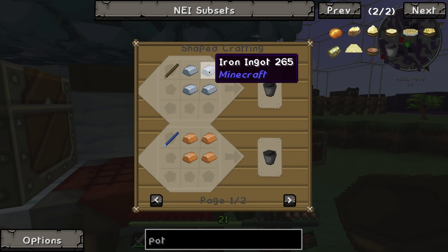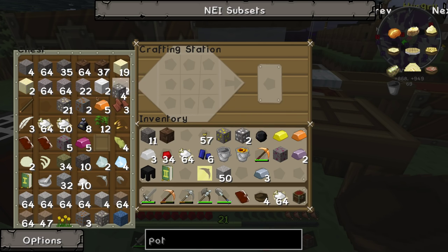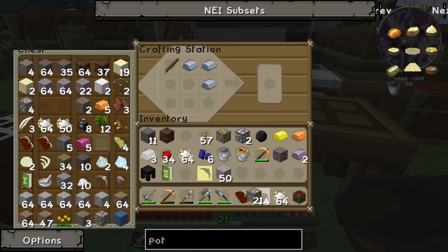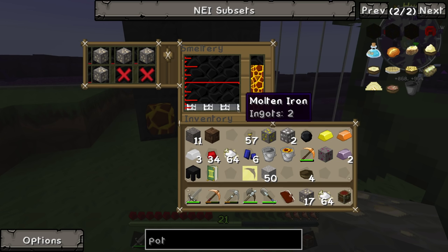How do we make this special pot? A stick and four iron — it seems pretty simple. Except we're a bit low; we need some more iron. We've got plenty of iron ore, so let's go ahead and have all of this smelted up and ready to use. We'll toss it all in there and add our last bit of lava bucket.